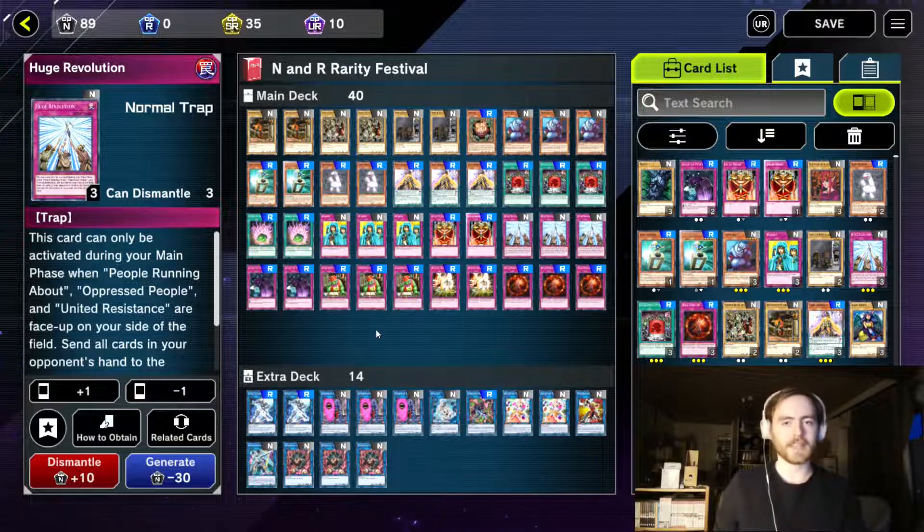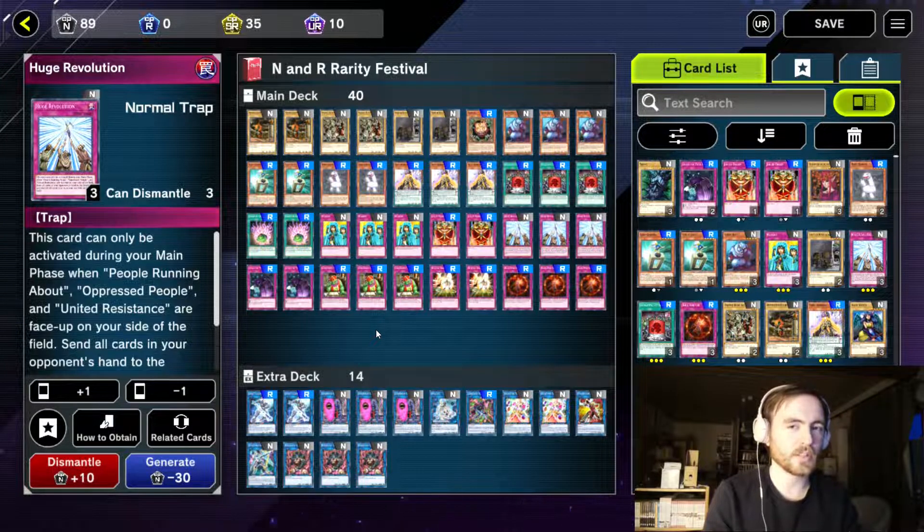In the extra deck we are playing some monsters to bring ourselves into a position where our opponent cannot come back, because most of the time we cannot OTK our opponent after we used Huge Revolution. That's why we need to get into as good a position as possible to be somewhere where our opponent cannot come back and beat us.